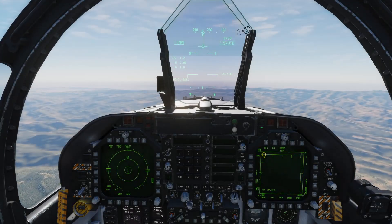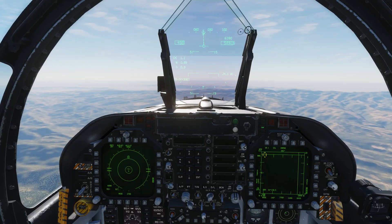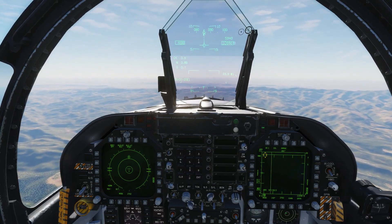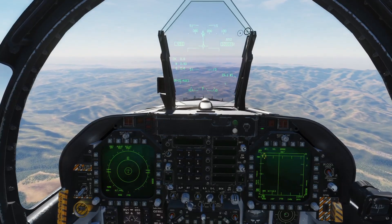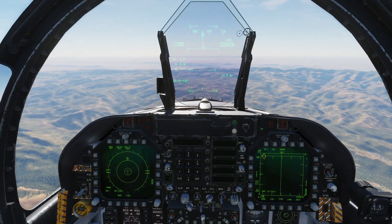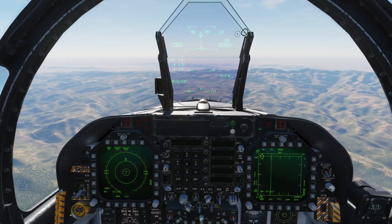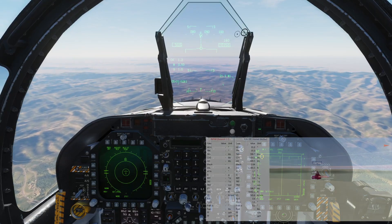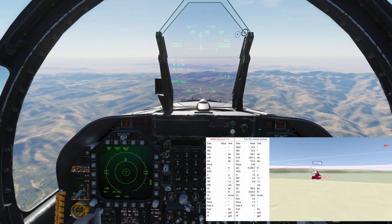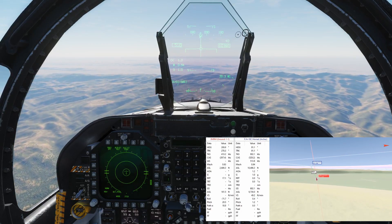The next missile defense we will discuss today is terrain masking. Terrain masking is the act of putting a landmass either between you and the missile for active radar guided systems, or between you and the radar for semi-active radar guided systems such as the SA-6. In the case of the SA-6, once you break line of sight with the radar, the missile is defeated. The missile system will then need 28 seconds to reacquire and launch follow-up shots.